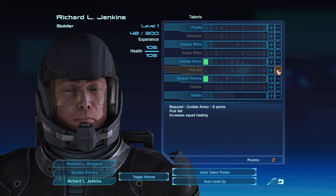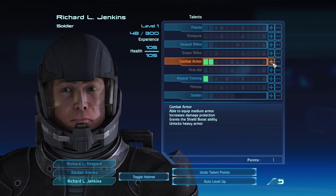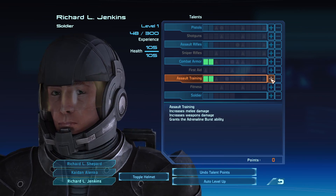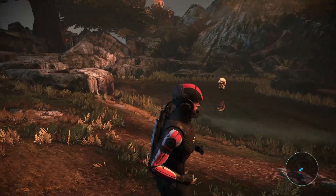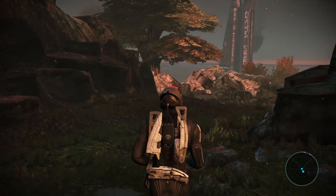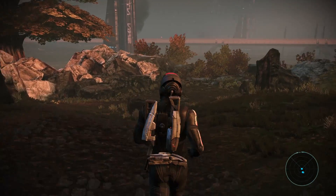Once you land on Eden Prime, open up the character menu and allocate skill points for Jenkins in combat armor and assault training. Finally, do not attack the gas bags in the first section. If you do everything right, then Jenkins will survive the Geth Recon drones.